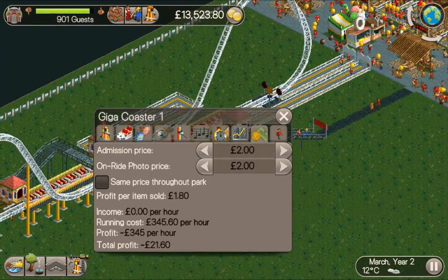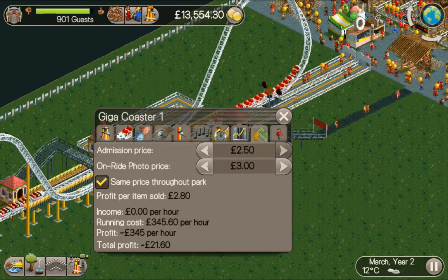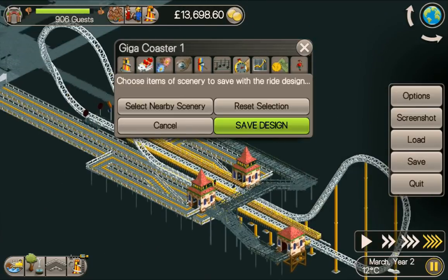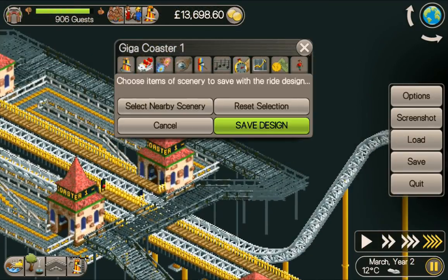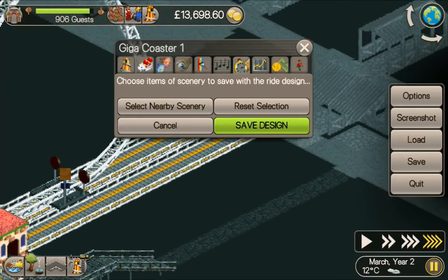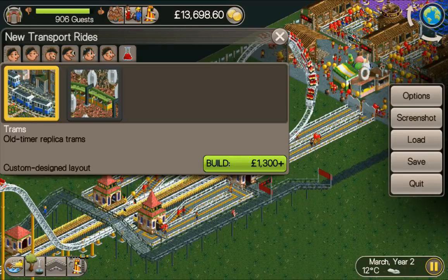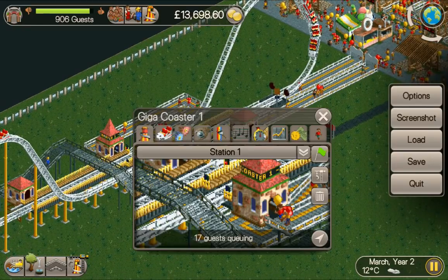Let's open it up. On the right photo, put that to 3. Actually, let's first save the design — select nearby. I just want to do this because I want to show you how much this ride costs to build, so let's make sure we've got all the paths done. Save it — inspiringly titled 'Giga Coaster One.' And then let's look at it: Giga Coaster One — six thousand five hundred. Okay, let's open it up.